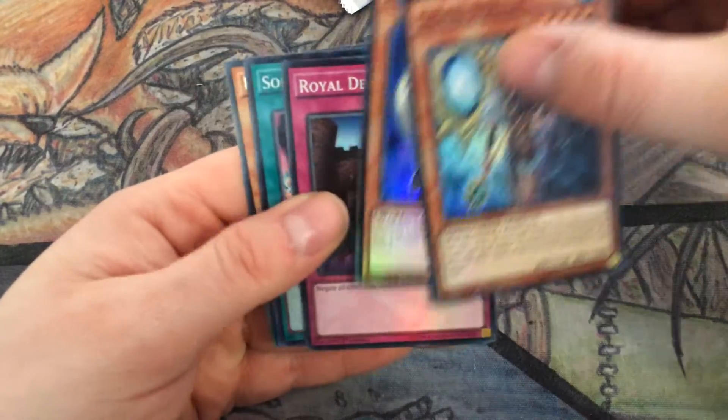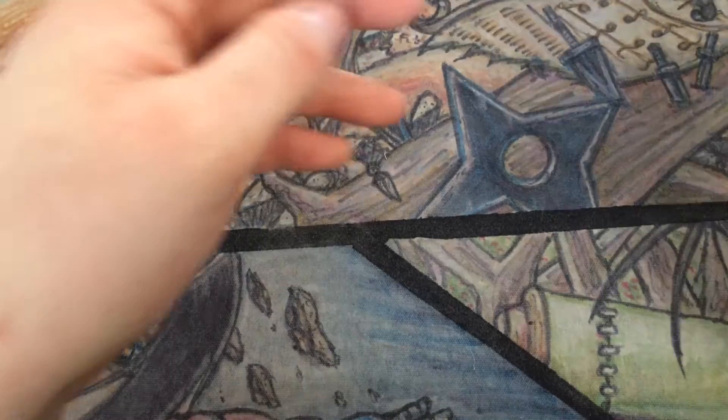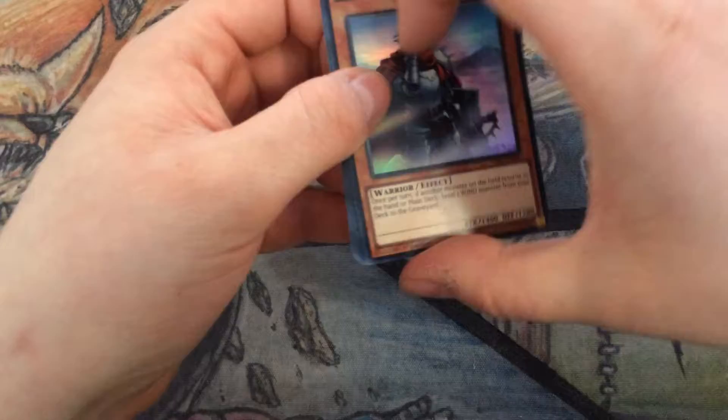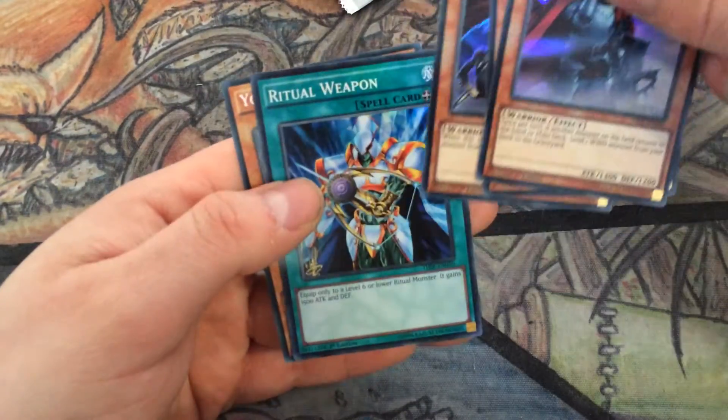Noella, Gardener, Decree, Absorption, and another Clausolas. Altitude Knight, Gishki Vision, Armageddon Knight, Ritual Weapon, Yosenju Karma 2.